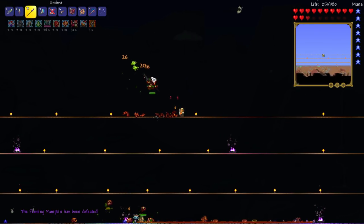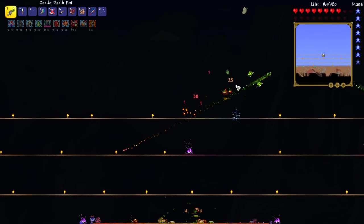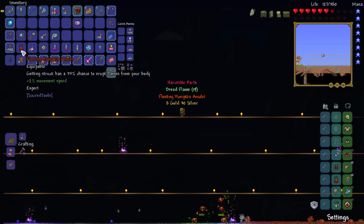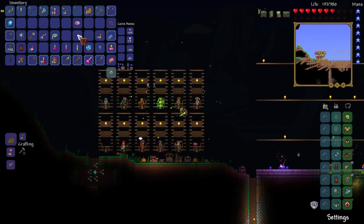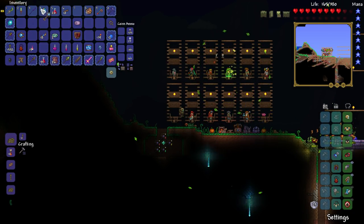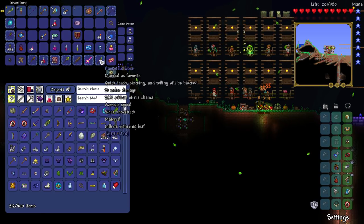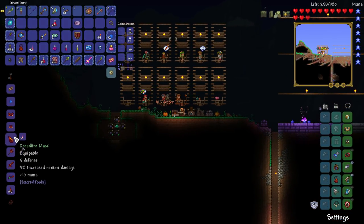I was pretty low health there without realizing it. So about the glyphs I was talking about - you get them as a guaranteed drop from every first boss completion, and there's a small chance from regular enemies. We got what we came for plus the trophy. Now let's craft the full Dread Flame armor set.